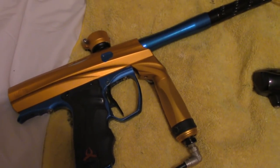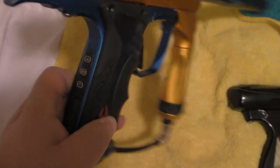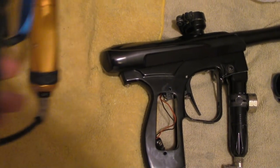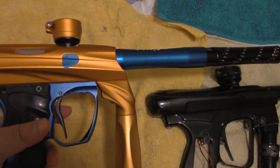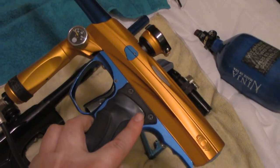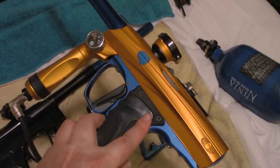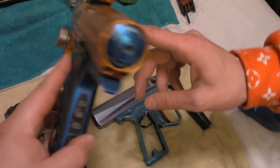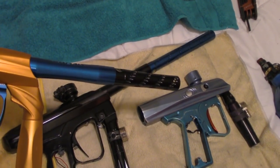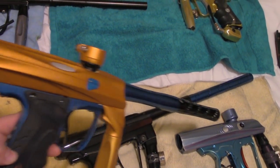This is one of my personal favorite oddball guns — this is the 'Shigo.' You have an Ego frame, an Ego board that turns on and functions perfectly, but it's bolted on to a Shocker NXT body. It actually operates with an Ego solenoid. It's got the brake beam eyes milled for the Ego laser eyes. The guy who built it, Josh Sypes, is a local guy and he did a real good job with it.